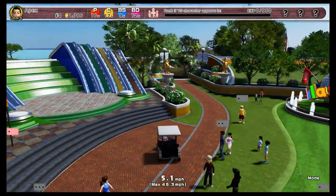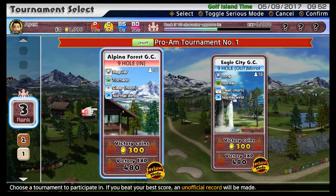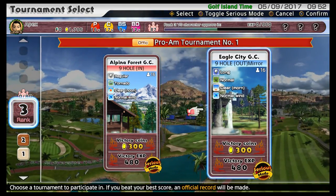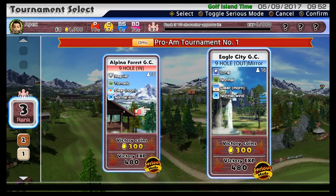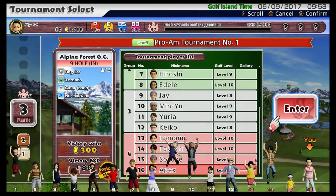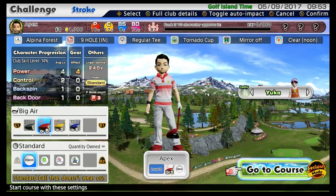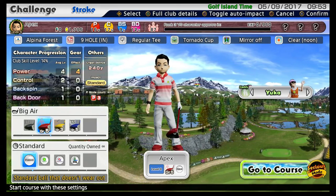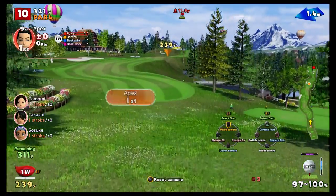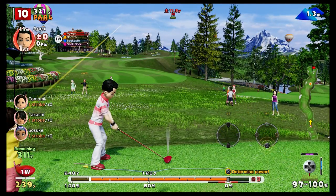Donuts! Okay, let's go see about these rank three tournaments. Alpine Forest - unofficial though, unfortunately. I want it to be official. Let's just do the unofficial one, then. Let's stick with the power one and we'll just go to course. Alright, our first round in single-player mode on Alpine Forest - let's kick it into gear with a nice drive off the first tee.